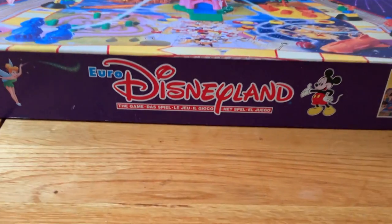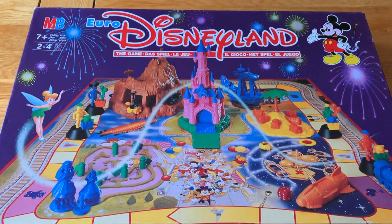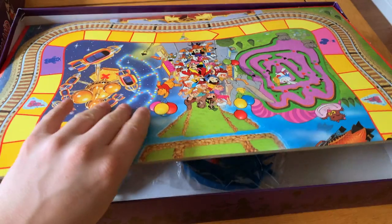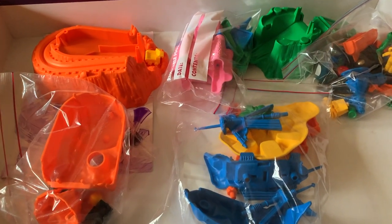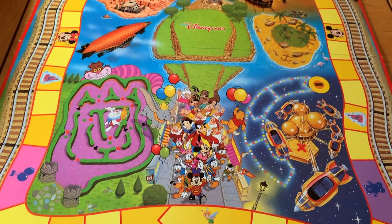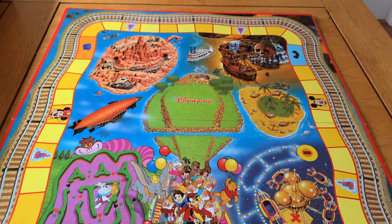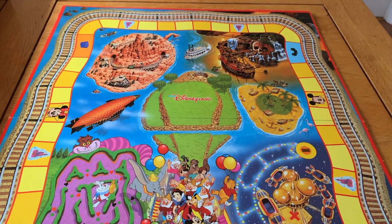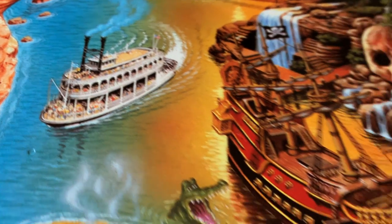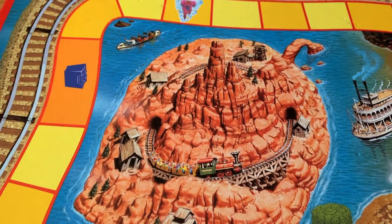First off, the box art shows loud and proud the massive amount of theme this game has. Lifting the lid off the box — good lord. This is absolutely packed with plastic pieces. There's the board here and the art is just beautiful. It reminds me of the park maps you get in Disneyland and there's loads of little details such as the Paddle Steamer, Peter Pan's Pirate Ship, Big Thunder Mountain. It's all wonderful.